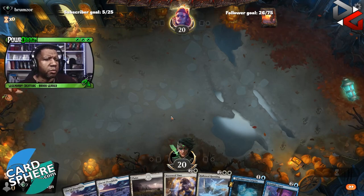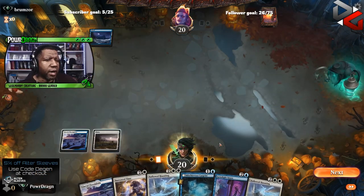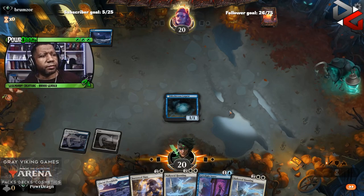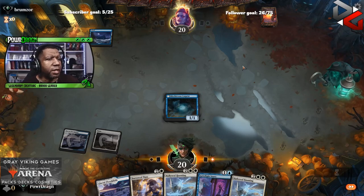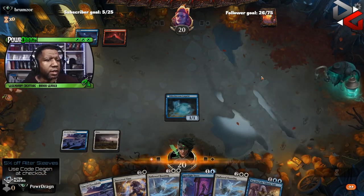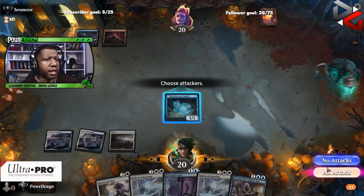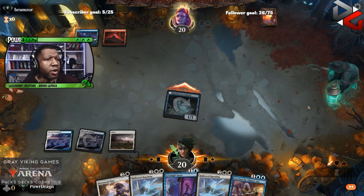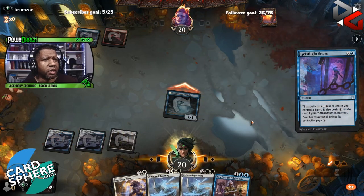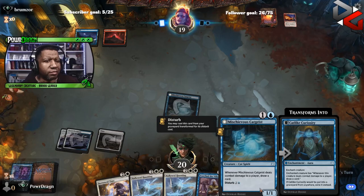I think this opening hand is worth keeping — maybe we can cast the Hallowed Haunting when the time comes. Maybe we'll at least get to cast the cat. The opponent left it on, which could mean they're just going to kill it because they don't want to give us cards. We do have a counter here. The question is how badly do we want to fight over this cat. They want it dead bad enough, and we want the cards bad enough — so we use the counter. Probably not worth fighting over, honestly, but we did it so we have to live with that.